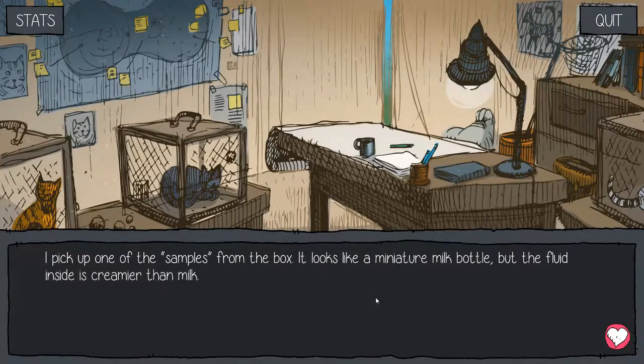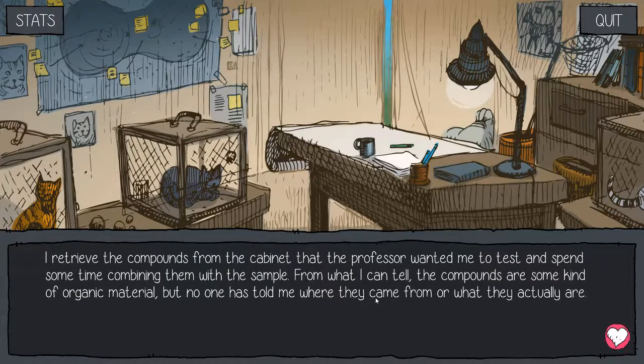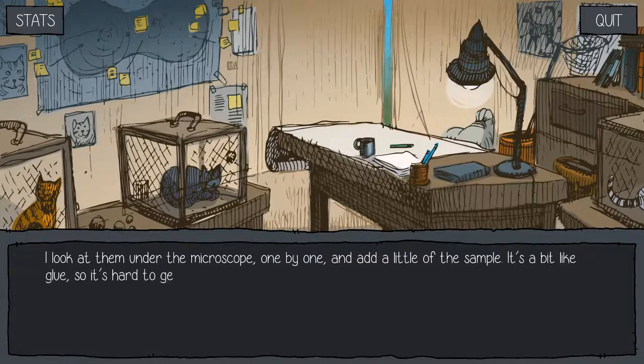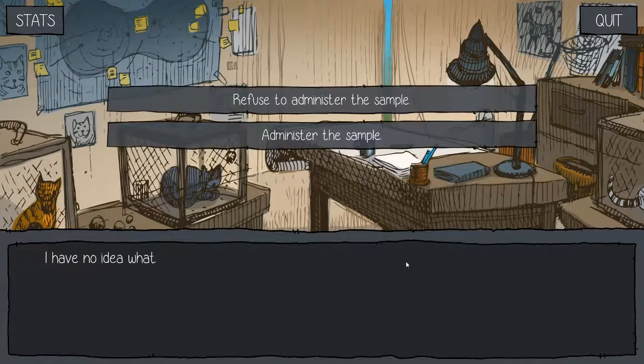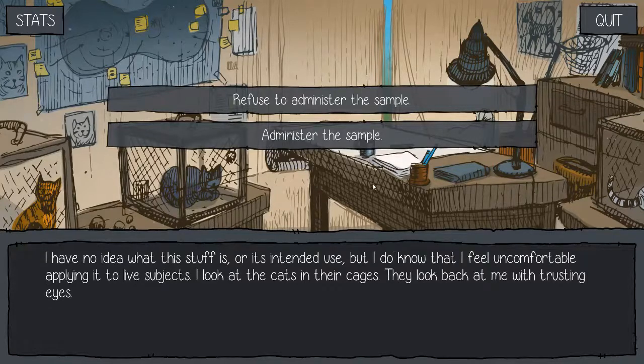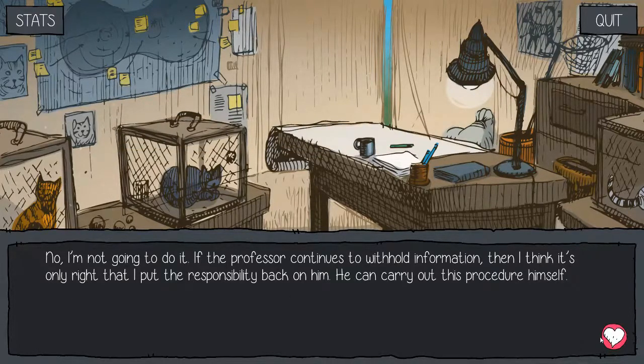I pick up one of the samples from the box. Looks like a miniature milk bottle, but the fluid inside is creamier than milk. I retrieved the compounds from the cabinet the professor wanted me to test and spent some time combining them with the sample. From what I can tell, the compounds are some kind of organic material, but no one has told me where they come from or what they actually are. I look at them under the microscope, one by one, and add a little of the sample. It's a bit like glue, so it's hard to get it to combine, but once I do, something odd happens. Dead cells that make up the compounds start to move excitedly. They aren't coming back to life exactly, but they're behaving like living cells. I have no idea what this stuff is or its intended use, but I know that I feel uncomfortable applying it to live subjects. I look at the cats in the cages — they look back at me with trusting eyes. I refuse. I'm not gonna do it. If the professor continues to withhold information, then I think it's only right that I put the responsibility back on him. He can carry out the procedure himself.